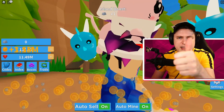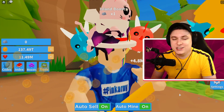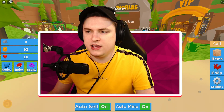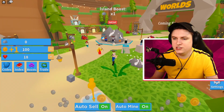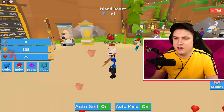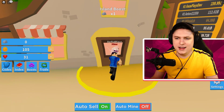If you guys want to get yourself the auto sell and auto mine - to enter the giveaway, like today's video, subscribe if you're new, and comment hashtag Mine in the comment section. I've got right now about 89 coins. Oh wait - so it's mining the closest thing to me. I go all the way over here and it's still mining the gem - it mines the nearest object. That's actually pretty interesting.